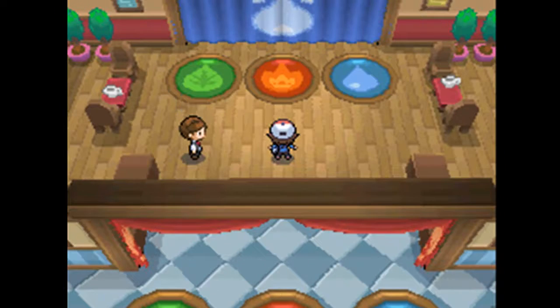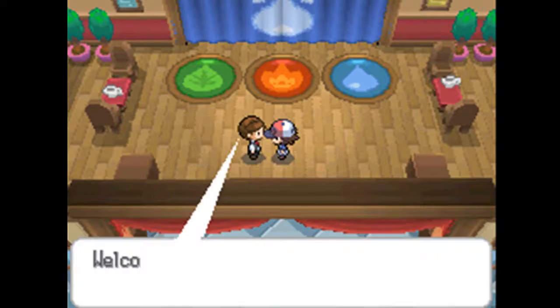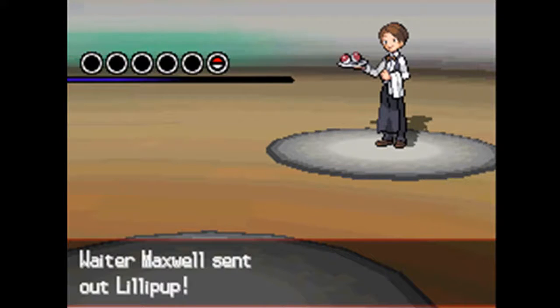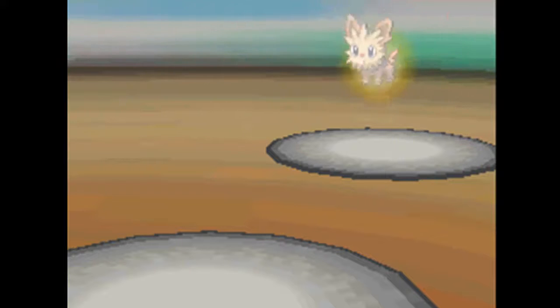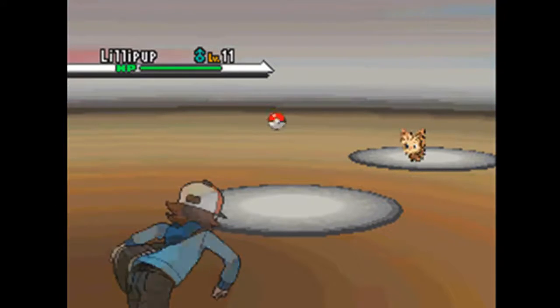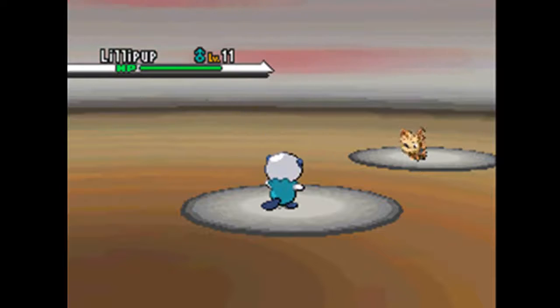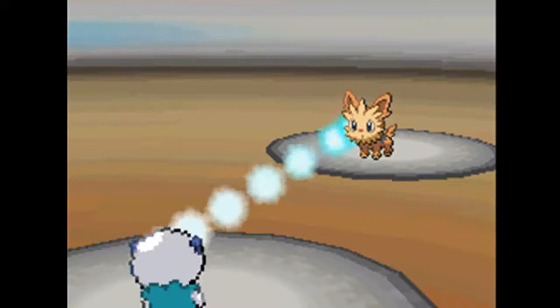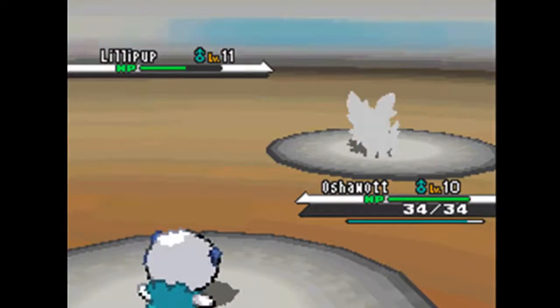If you know your grass-water-fire trilogy, then this is a breeze. However, going inside the first gym, you'll be facing off against these trainers. From the get-go, you'll realize that there's a major problem here — we have a level spike! Level 11, not a good level. Oshawott goes Water Gun and smacks them.